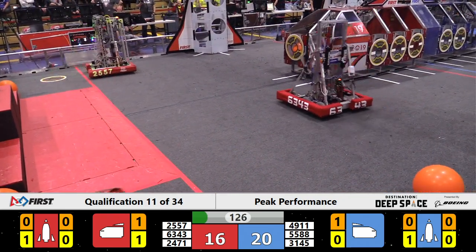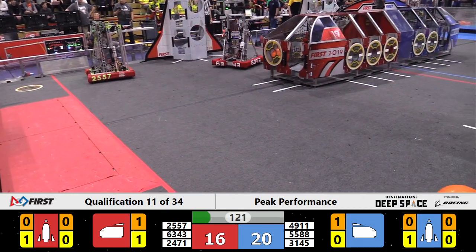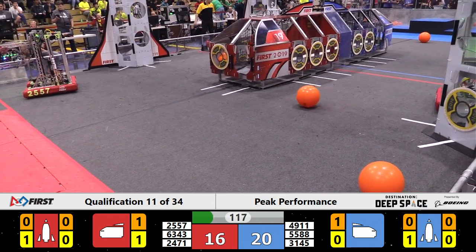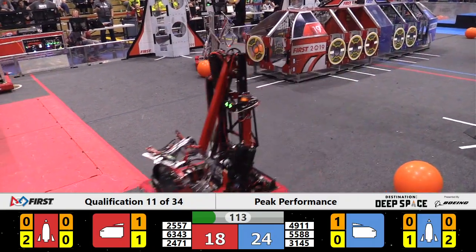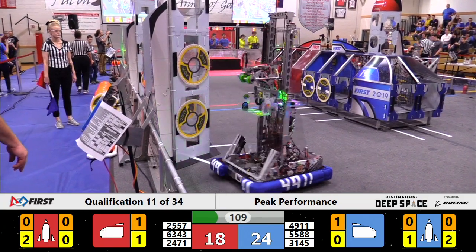Looking around now, the Blue Alliance is driving both machines back to the Alliance wall. Human players are loading up those hatch panels into slots in the sides of the field. The robots can then come scoop these hatch panels up — they're worth three points apiece if dropped off onto the cargo ship or onto the perimeter rockets.